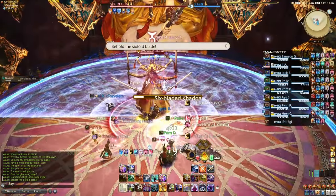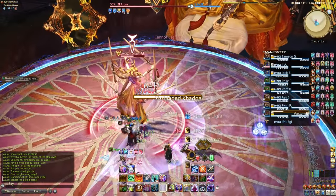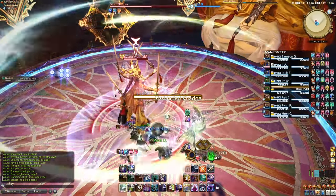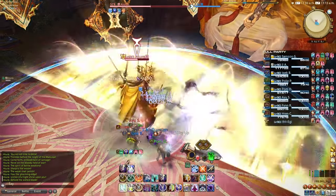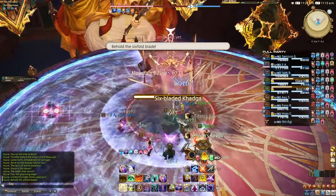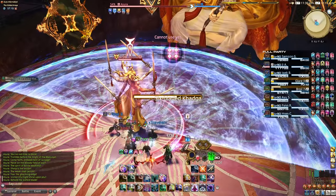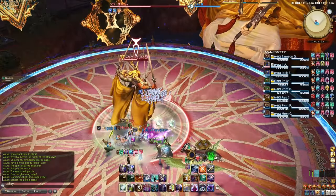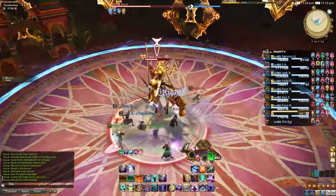Six Bladed Kedaga: the boss will do six half-arena cleaves in succession. It does a front cleave and cleaves on either side, but does not do a back cleave. Limit cut balls denote the order, but you'll always start from the front and rotate in succession. Note the one and two balls to determine if clockwise or anticlockwise. Start on the three-ball side away from the front, and once the first frontal goes off, move into the front and rotate in the same direction as the AoEs.